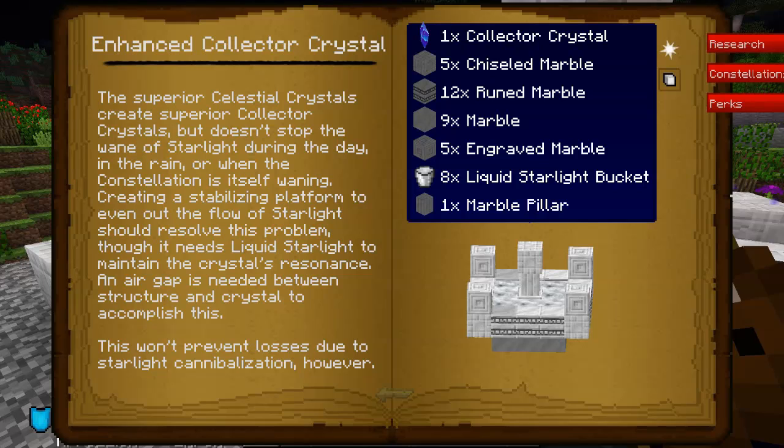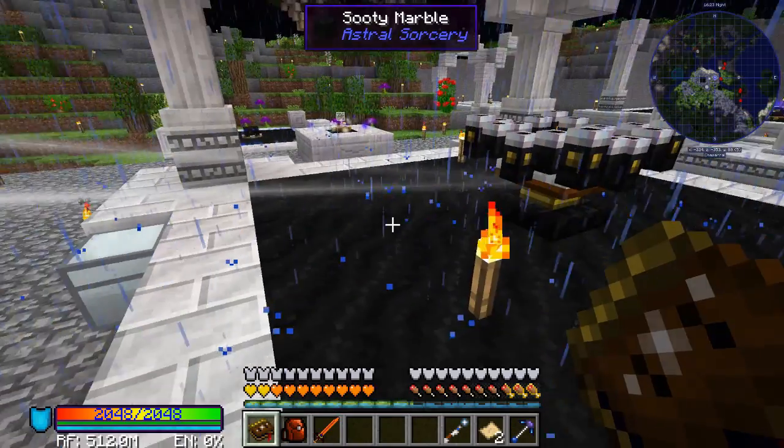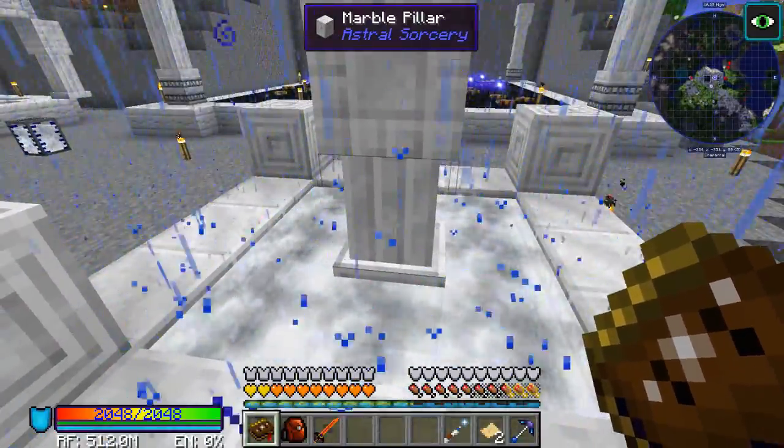The recipe hovering over the star shows: Collector Crystal, Chiseled Marble, Ruined Marble, Marble, and five Engraved Marble. If you look you only see four in the corners — the fifth one is right here under the pillar in the middle. I've already built the structure here.